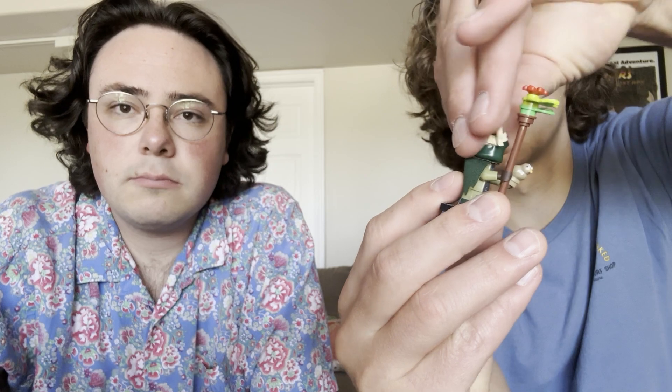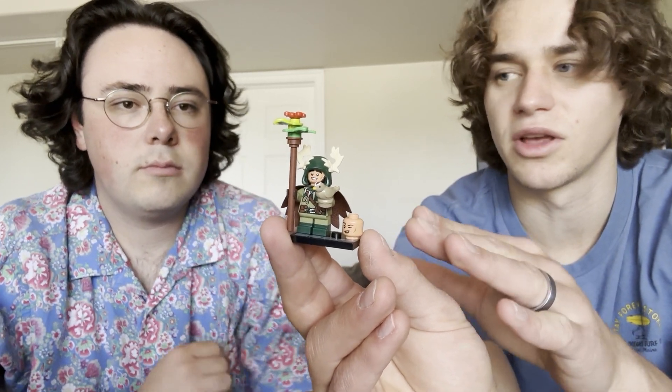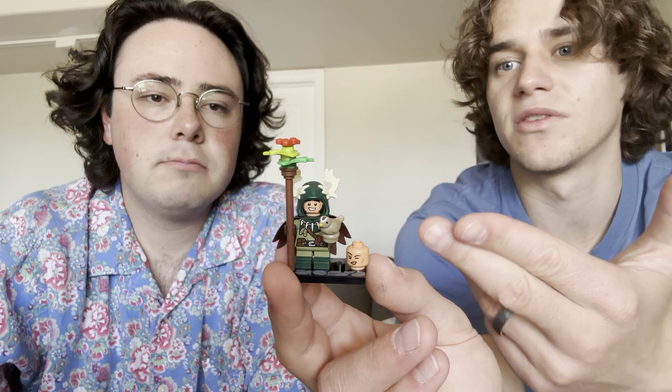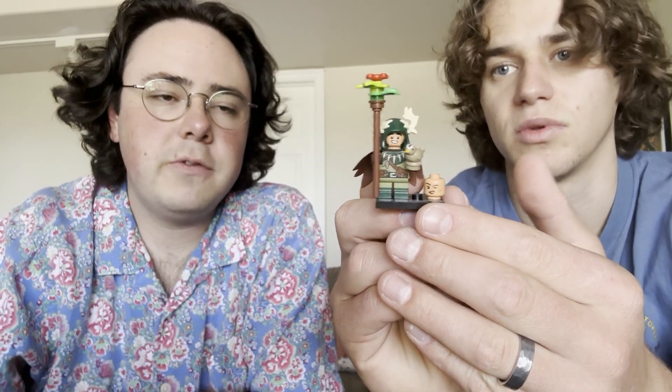The next one is the Halfling Druid. This one's really cool — it also comes with a boy and a girl head, both with the same expressions. I really do love this one because the mold for the hood is completely new. I think those are the antlers coming out. It also comes with a little bird. In D&D, druids are really nature-based — they can usually turn into animals. I also love this staff; I've never seen one like this before. I love the coloring on it. The printing's great, and the cape is green on the outside but brown on the inside, so you could flip it for a brown cape. It's actually a lot thicker than some other capes. Great minifigure.